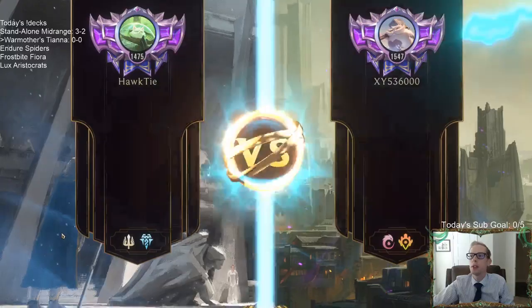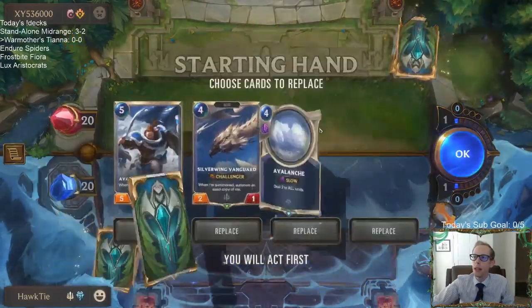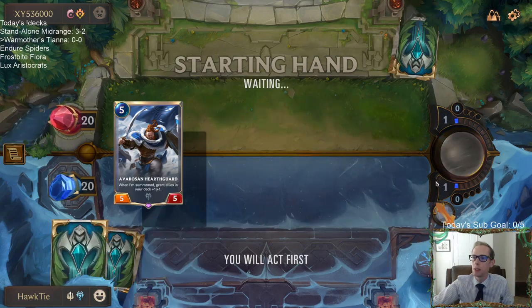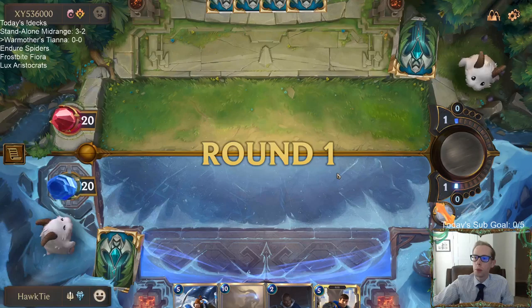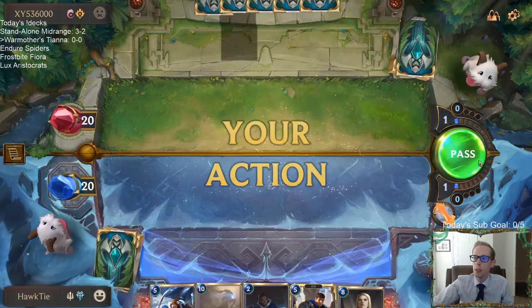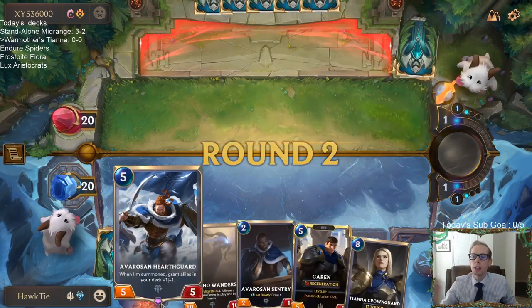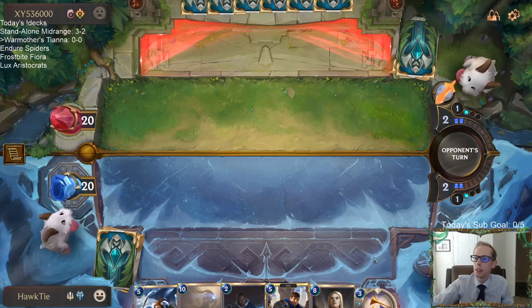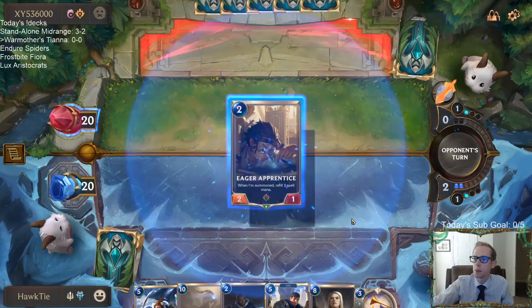We're obviously a pretty slow deck, so facing another slow deck is not bad. This is going to be something like — if they have their champion on turn five, especially Heimerdinger on turn five and start going crazy — that Heimerdinger is going to be trouble. There's no ramp in the hand; we really need ramp. Catalyst of Aeons in particular. I probably should have just mulliganed the Hearthguard too since we didn't have any ramp. But now we do, we got some ramp.